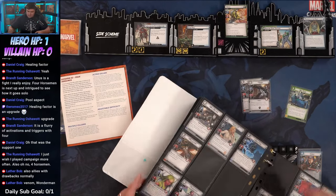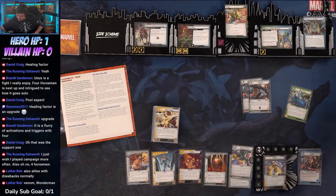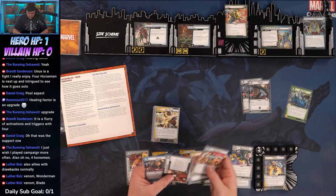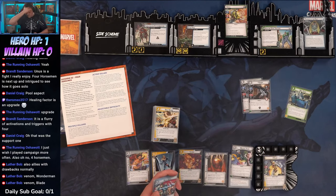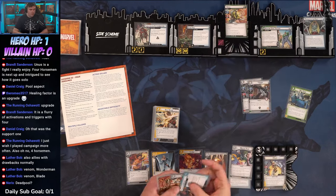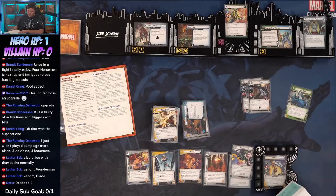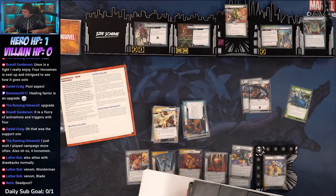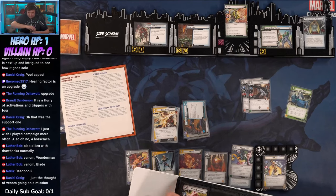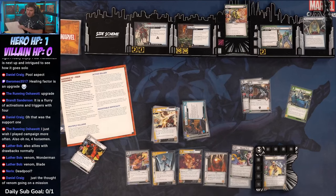I may take out Build Support — I don't need it now that we have Med Team. Deadpool is also a good one — yes, good call. He has a wild resource icon. That pool is just a good card too.